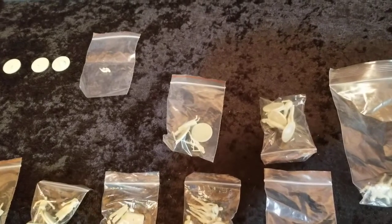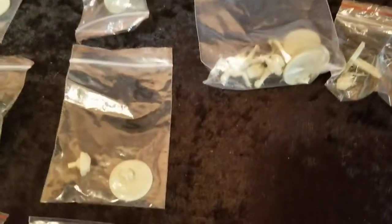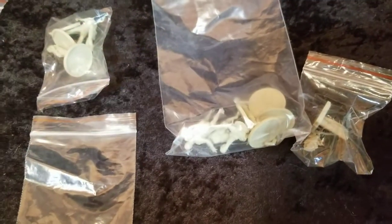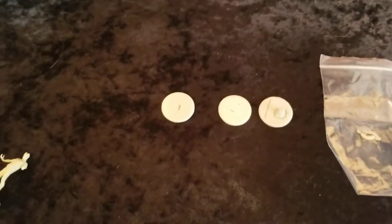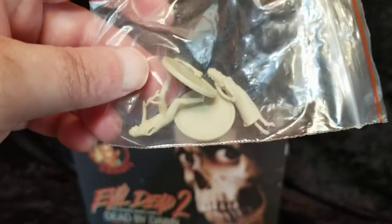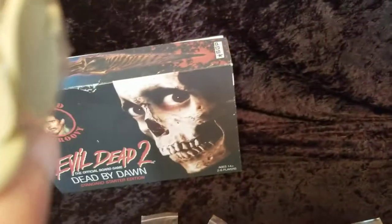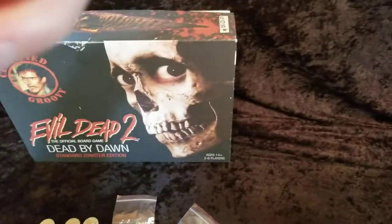I believe there are about 85 figures total. The only ones that have been sold so far are the deer token and the normal Ash player figure, both the human form and the deadite form. Here are some miscellaneous bases that will obviously be paired with the rest of their components once assembled, as well as some arms. This looks like one of the player figures, both human and deadite form, plus a couple of backer likeness figures.